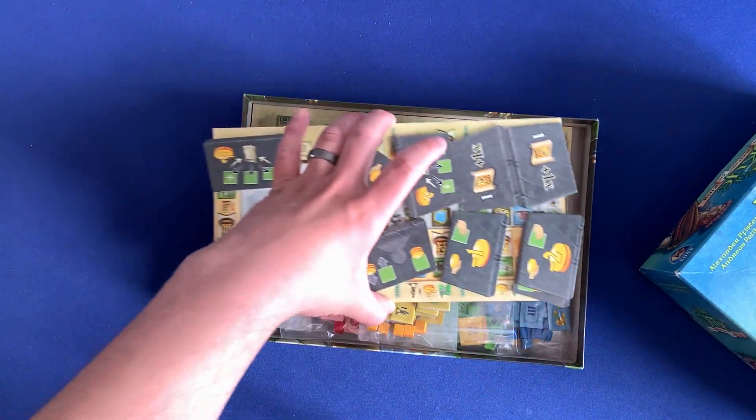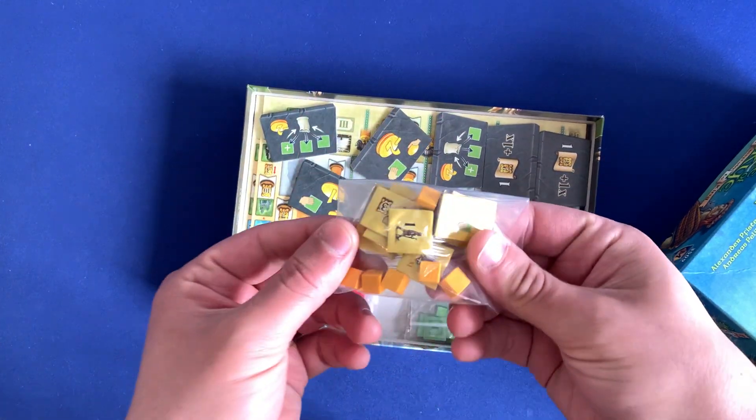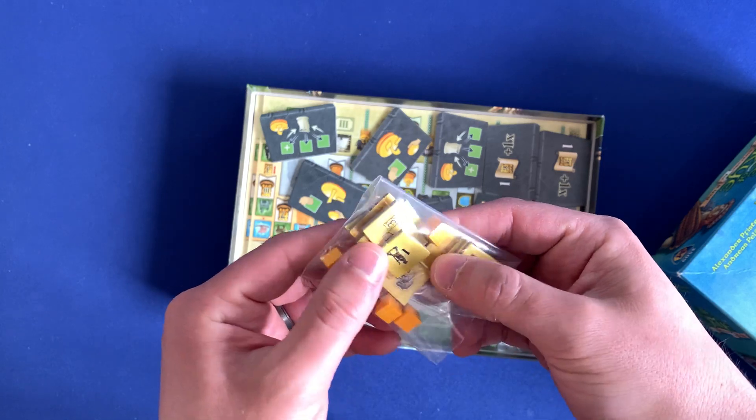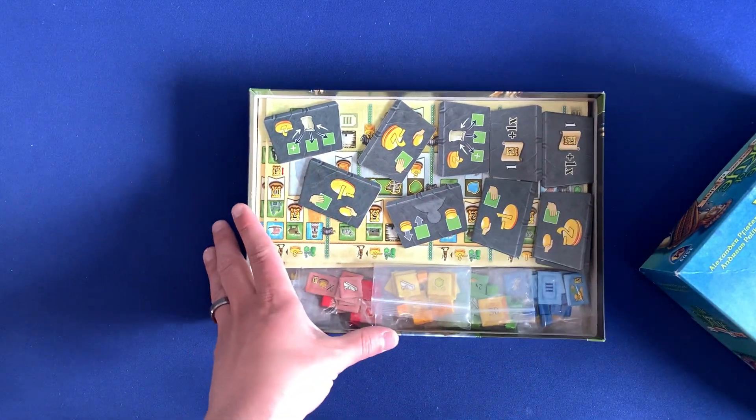That's all in these sections. In these little plastic bags, you're going to have all the Journeyman bits — your little person that you move around, etc. So that's all that's underneath that main section.